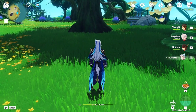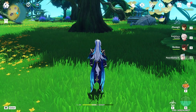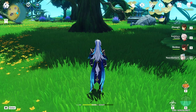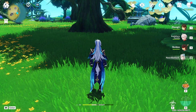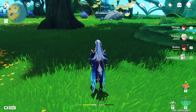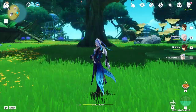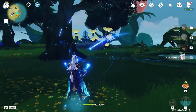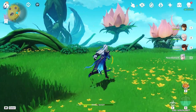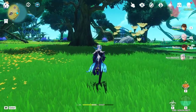Then he has his elemental burst, which does AOE hydro damage, as well as spawn six source water droplets. He can use those water droplets twice to shoot the laser — fairly simple. So basically, the majority of his kit revolves around this thing and releasing that as many times as you possibly can because that is your main source of damage.